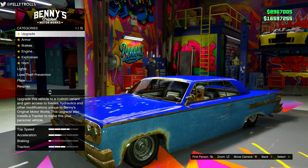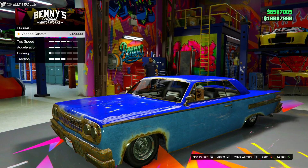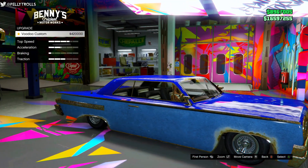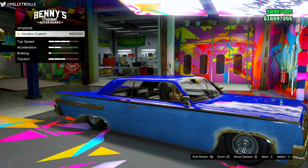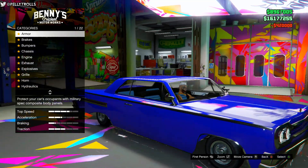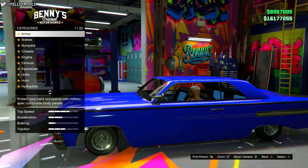However, when you get into the shop there's an option right at the top menu and all it says is 'upgrade,' but when you click it the price to upgrade is a fortune. You need to click this in order to be able to put on any hydraulics or any of the additional crazy cool content. It's also going to change this Voodoo in particular into a clean Voodoo.